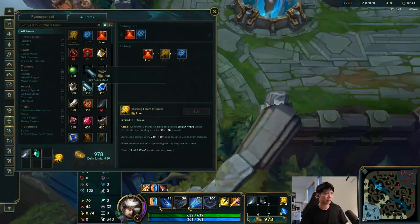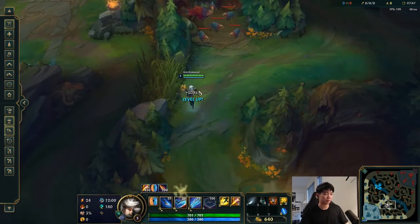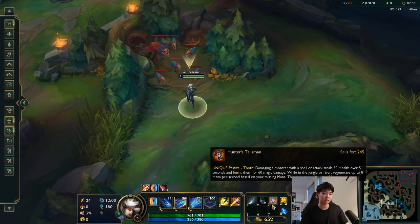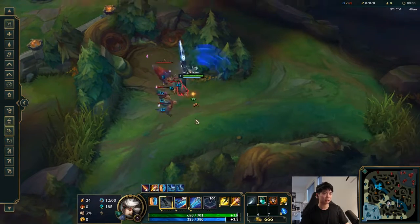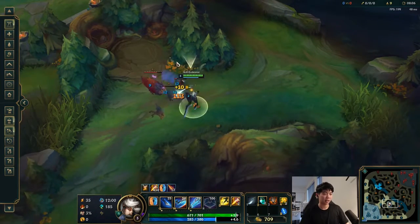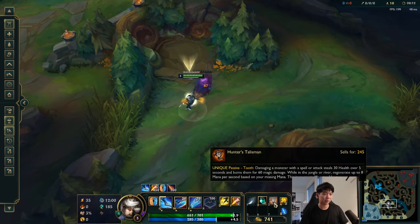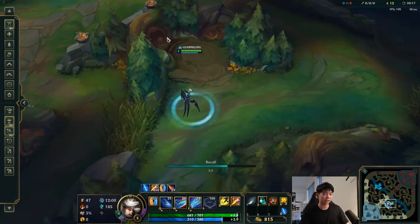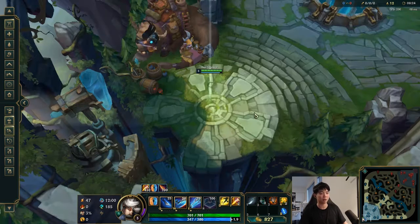I can talk about how I tend to do Raptors because I think some people get stuck on this. You generally only want to do Raptors once you have your W and your E. What I like to do first is use my Talisman for damage over time. I sweep the camp first, then start hitting them a little bit, and then use my E to hit all of the creeps. From there I can easily clear. The Talisman damage over time helps a lot with clearing — that's how I do the Raptors almost every time. This way gives you the most damage over time from your Talisman.